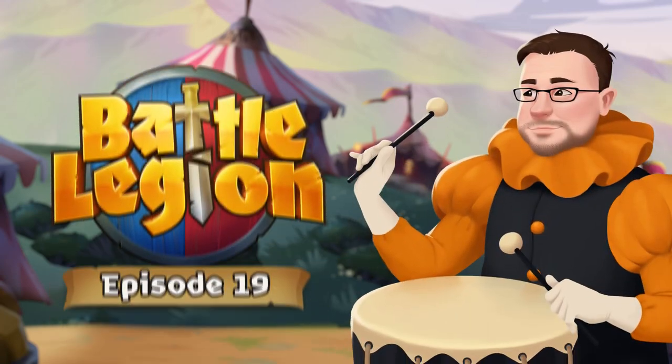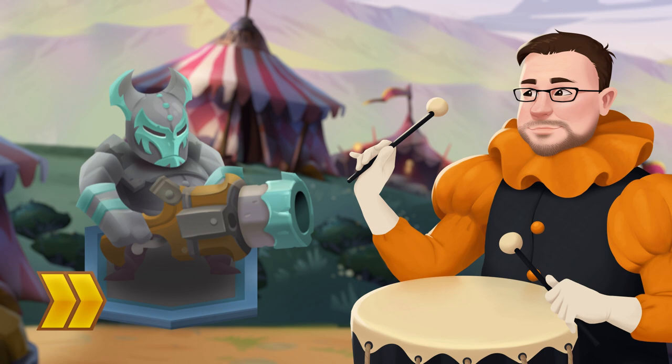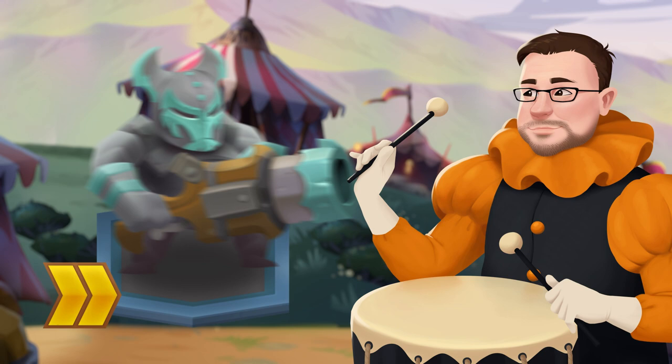Time for a new unit breakdown video. This time we will learn all about the Cannoneer. The Cannoneer is a rare range support unit with a pretty cool attack. It belongs to the Chaos faction and has immunity against physical forces.